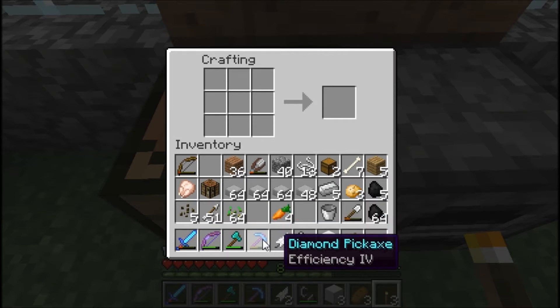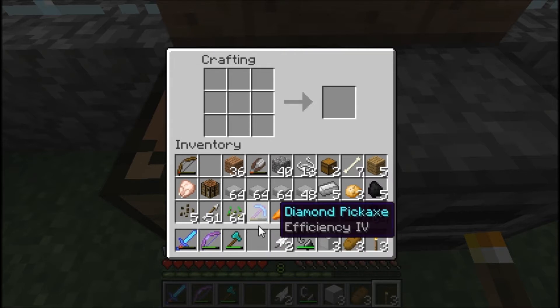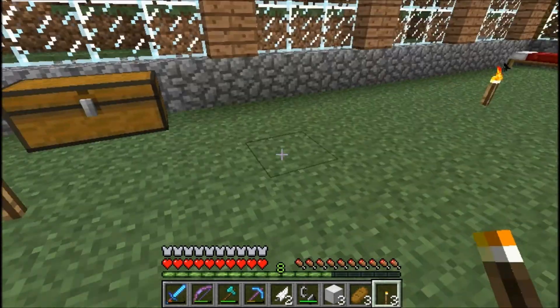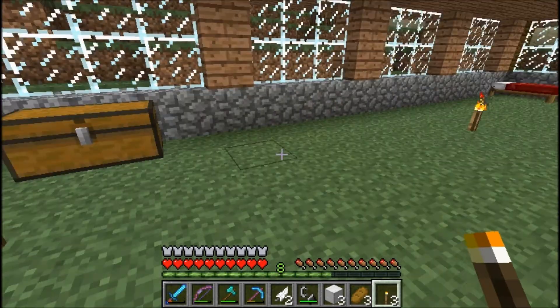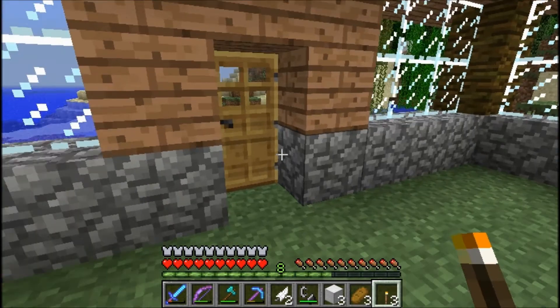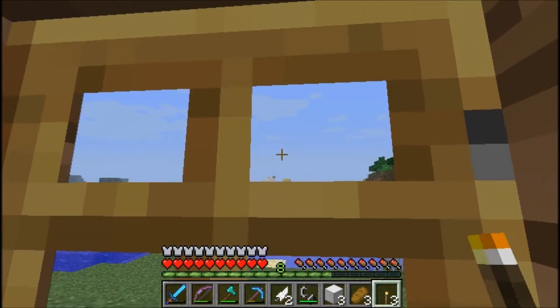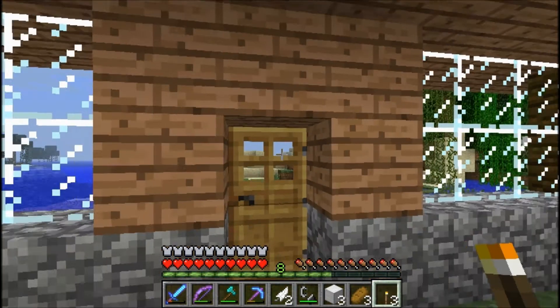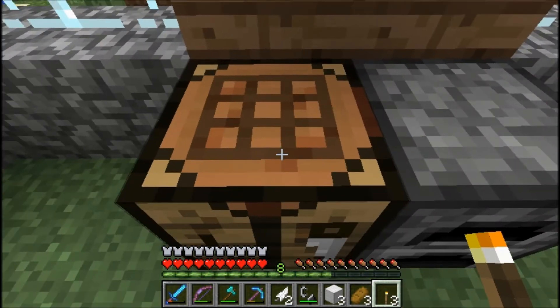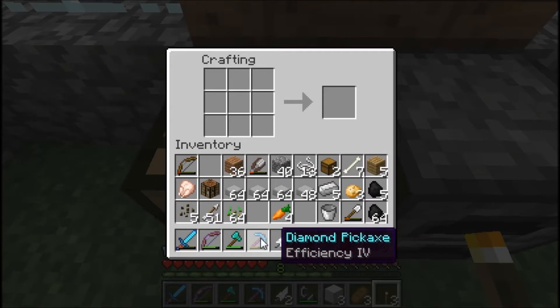I'm still under the curse of the crappy enchantments where I only get efficiency and unbreaking. Getting up to 30 experience levels over and over again, then making a diamond pickaxe and enchanting it — it's just not working. I keep getting efficiency and unbreaking. So I think my best bet is to actually go out, render out some new land today, and find some books that have fortune enchantments and Silk Touch on them.